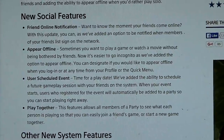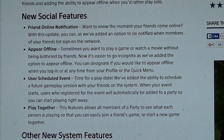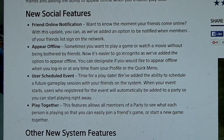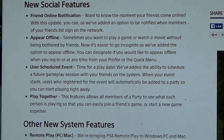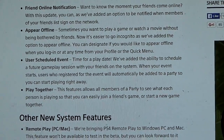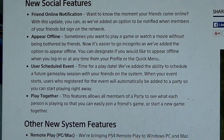There's also a user scheduled event — a play date feature. That would be great for when we play Grand Theft Auto. We can set up a scheduled event, get everybody on board, everybody gets notified, and PlayStations all turn on a half hour early or something. And play together — this feature allows all members of the party to see what each person is playing so they can easily join a friend's game. That means if Chuch is in GTA Online I should be able to click and jump into his game.